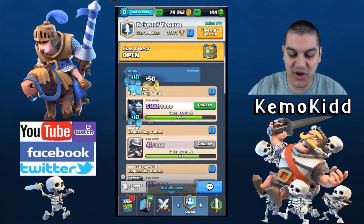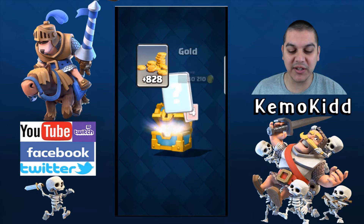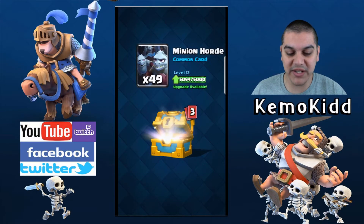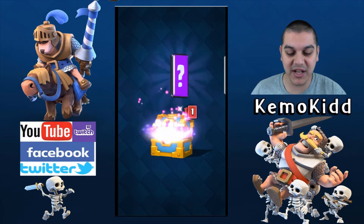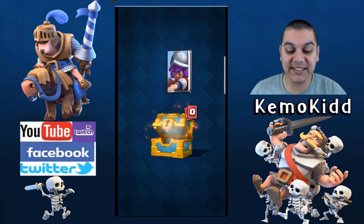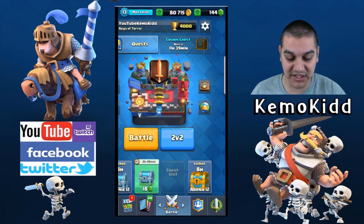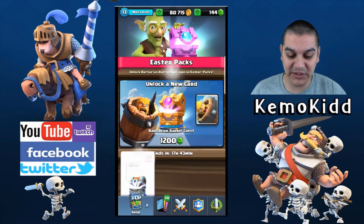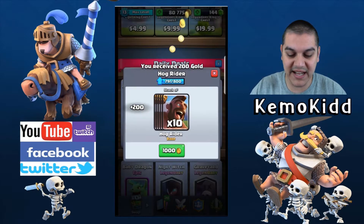Let's open up more things here — give me the giant! Donate these, clan have it all. 828 gold, cool. Don't need cannons. Basically all my commons are maxed except skeleton barrel, giant skeleton, and musketeers. I could use musketeers, why not.